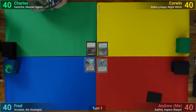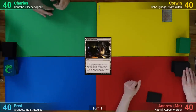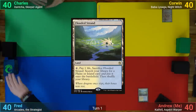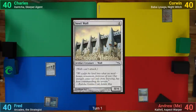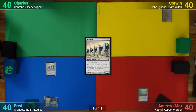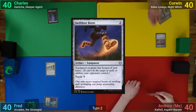Corwin draws and plays a Mishra's Factory. I play a Flooded Strand. Fred plays Attacar Wastes and then casts a Steel Wall, passing after that. Charles draws and plays a Swamp, passing. Corwin has a Swamp for turn and taps two for Swiftfoot Boots, then passes.